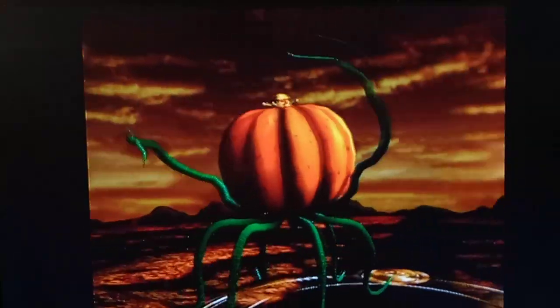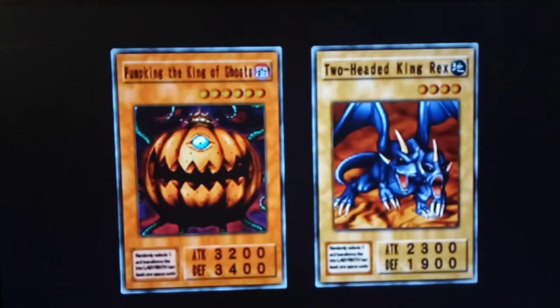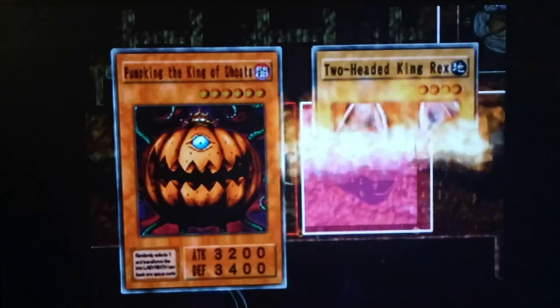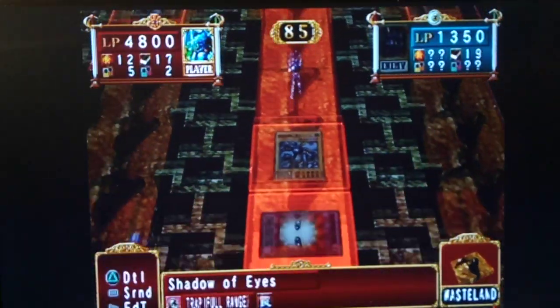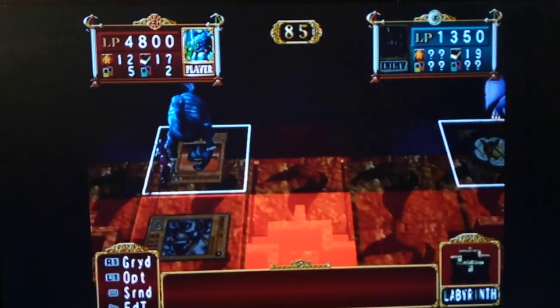Aw! Two-headed rich, nor like you poison breath. Oh man. That battle cry, though. Oh, Pumpkin looks epic, though. Look at that art. So cool. Alright. He's done a 13-biddy, and we got Shadow of Eyes. We should wrap this up pretty soon here.